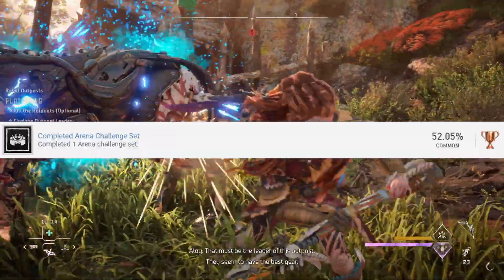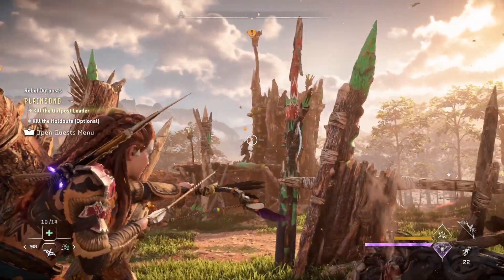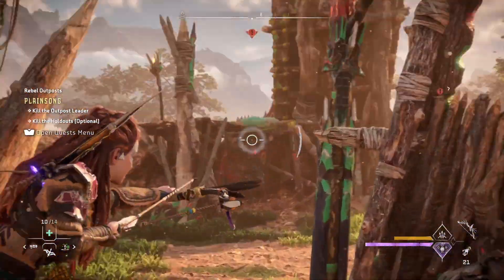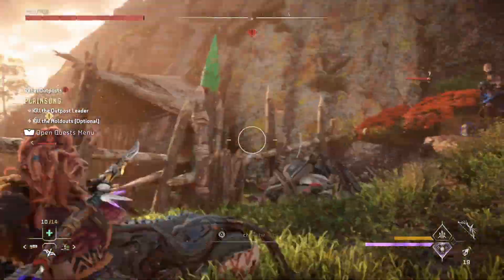Arena challenges and melee pits are a great way to test your combat skills. If you want to get these done quickly, I suggest you upgrade the warrior tree, as this will give you more combos to use in these fights. This can help you out and will make the fights a lot easier.